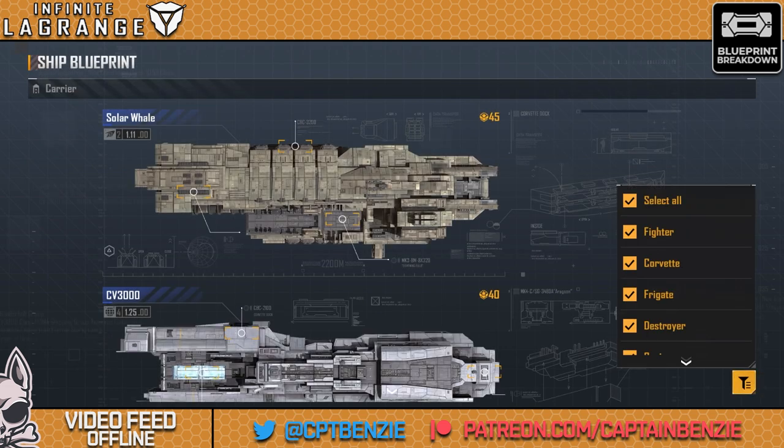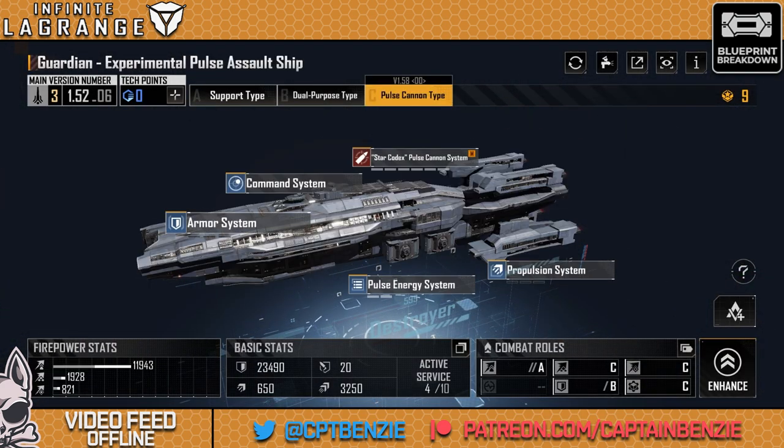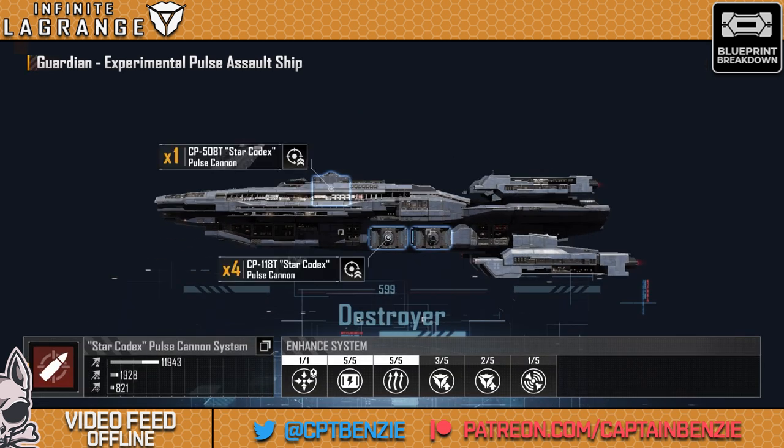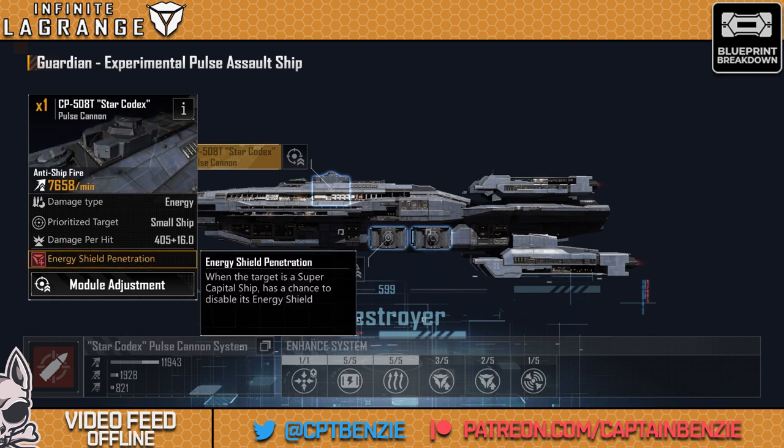Pulse Cannons are just so good. They have incredibly high hit rate and deal electromagnetic damage, which means they cut through shields — they deal energy damage so they cut through shields. That is just so useful, especially since in the early game not many enemy ships have high shields but they do often have good armor. Looking at the Star Codex Pulse Cannon system — who doesn't want to fly a ship with a Star Codex Pulse Cannon? Excellent damage here: 7,658 energy shield penetration. It also has a chance to disable the target's energy shield completely.